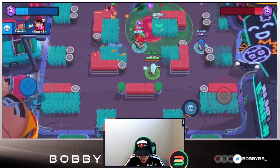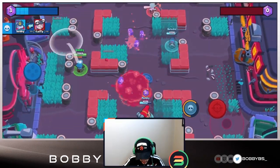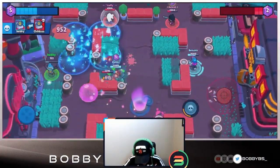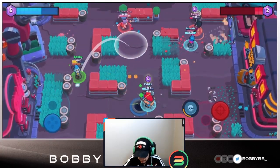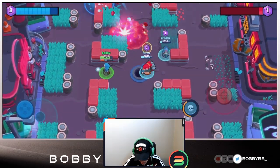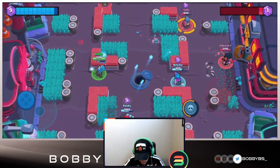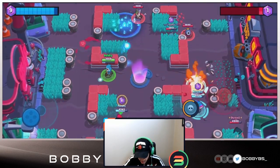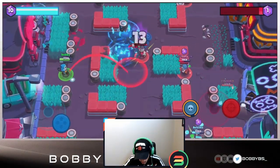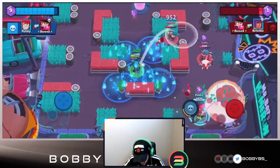What you want to be doing in a lane is basically causing constant pressure. You don't want to allow the other lane to win. You don't necessarily need to kill the enemy, but more or less just keep them back at all times. With this star power you can constantly spam because you gain 300 health per shot, so if you get hit by a bottle it's not a big deal - you can just continue shooting and holding down your lane.